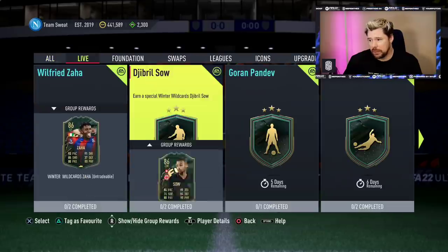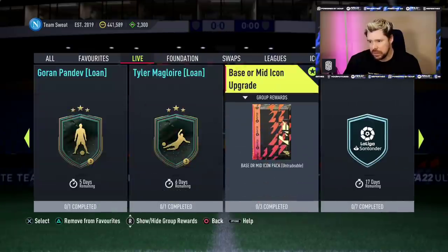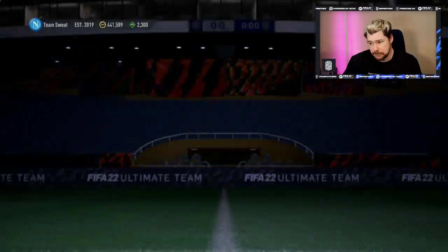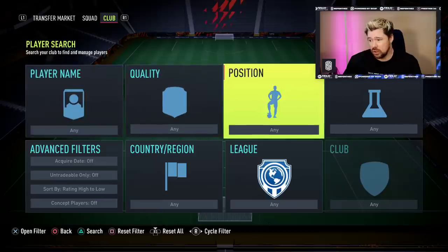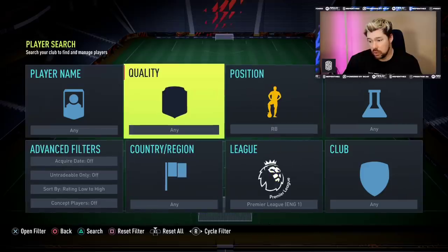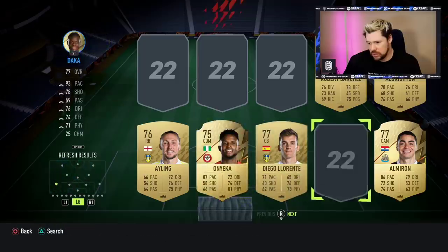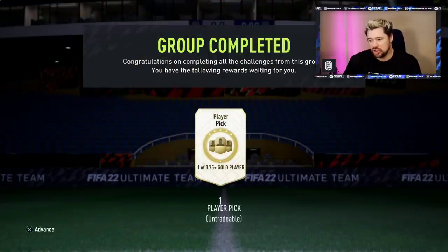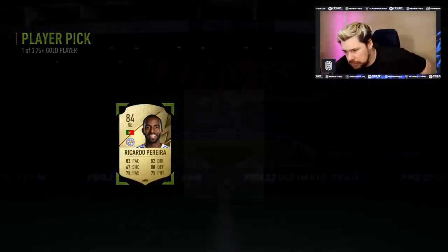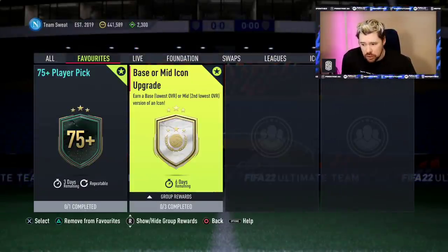Let's have a look at the 75-plus player pick and the base or mid icon SBC. The player pick — let's see what this is going to be. Oh, this is nice — really nice. Three rares, two commons. I might have to do a Premier League-based SBC. Three rares, two commons — always very nice. I think it's one of two — or one of three? Either way it's really good. We get an 84 Ricardo Pereira, tradable for me, so always nice.